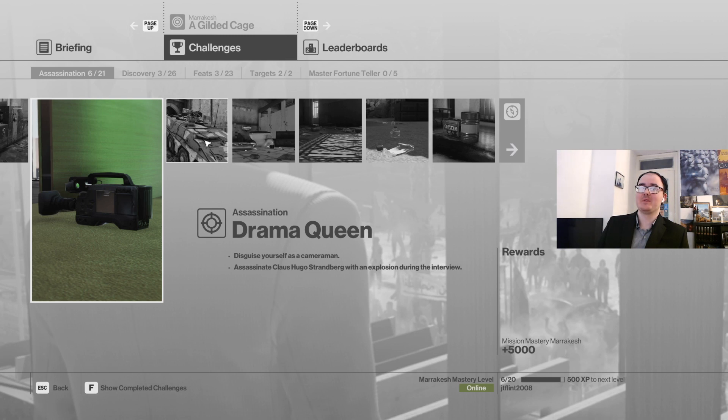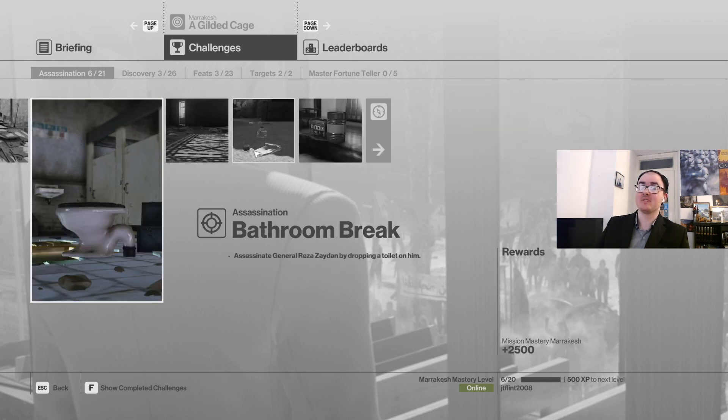So these are two challenges that contrast a little. Drama Queen — I'm not 100% confident I can do it Silent Assassin, I'm going to be upfront about that. I'm going to give it a go, but because I'm using a remote explosive it's got quite a big detonation field, and if I'm mistaken about how far away I can get certain NPCs it could end badly. However, Bathroom Break is very simple and I'm going to try and do that early on. So let's get into it.